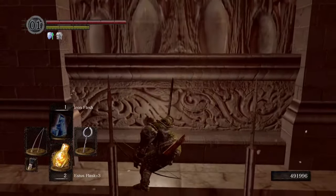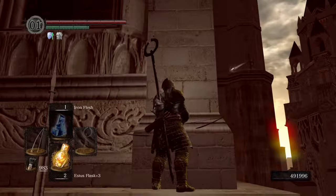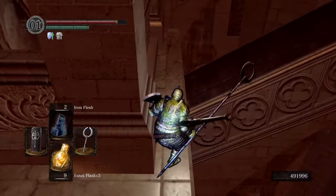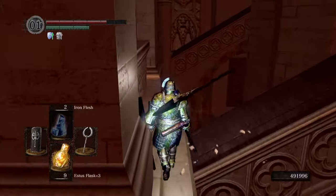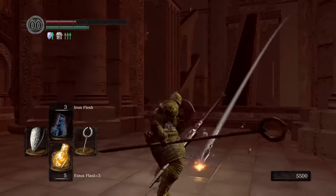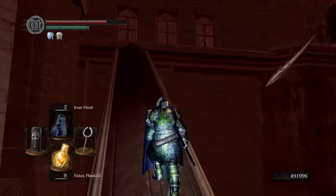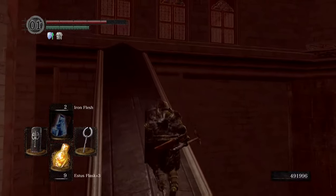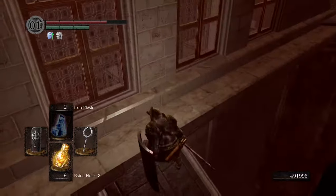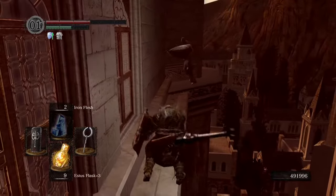I tried so many strategies to get past these two. I tried maxing out my poise so the arrows wouldn't knock me back — didn't work. I tried casting Iron Flesh so I wouldn't get thrown off the edge — kind of worked, didn't work. I tried making any positive use of the Titanite Catchpole to jump me to victory with more speed — didn't work. I'd almost given up and scratched the whole run, but no. I persevered — because I'm insane. So what I did instead was throw everything at the wall until something stuck. It was parries. It's always parries. The only true lord of Dark Souls is Riposte, the parry god.